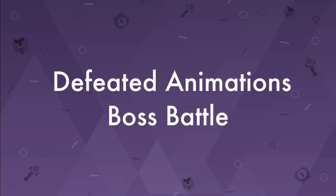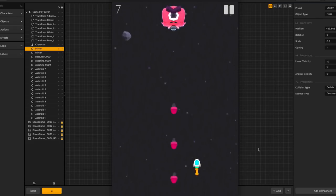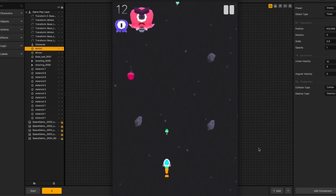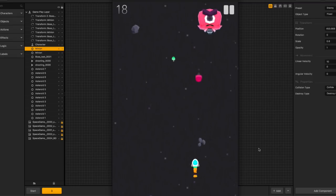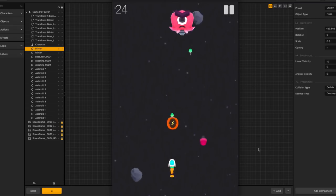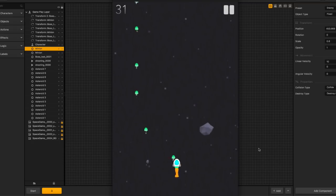We are back. In this video we're going to go over some defeated animations and a boss battle. Let's take a look at what that's going to look like. We're going to have a boss come in and fire a couple bullets at our spaceship, and then we're going to have a shooting power-up that allows the spaceship to shoot the boss. We'll give the boss a health of 10 and keep fighting until the boss is defeated. We have a couple power-ups to help our shooting speed, and we've got some animations on the asteroids with a defeated animation. So that's what we're going to do today.